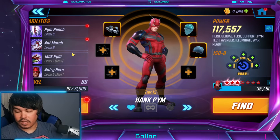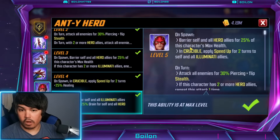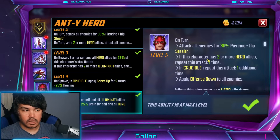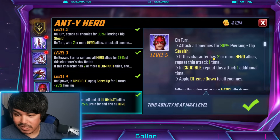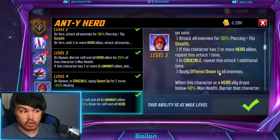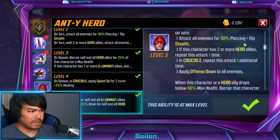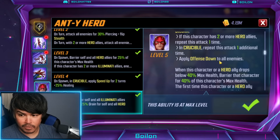I think Hank Pym actually has a pretty good kit, and what I like a lot about Hank Pym versus the other characters is his synergy with hero characters. The on-spawn bury yourself and all heroes for 25% — that's really nice, that's a lot even outside of Crucible. His kit does have some good outside-the-team ability, so if you don't want to level up Illuminati to max but you do want to level up Hank Pym, I could see some hybrid combinations. On-turn, attack all enemies for piercing, flip stealth, but also applies offense down as well each time it does that — which is really great, and it does that outside of Cosmic Crucible.